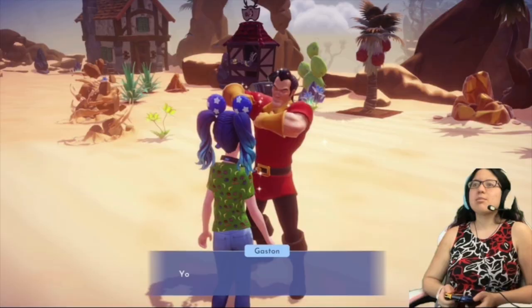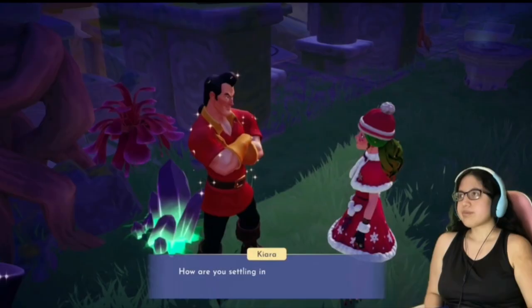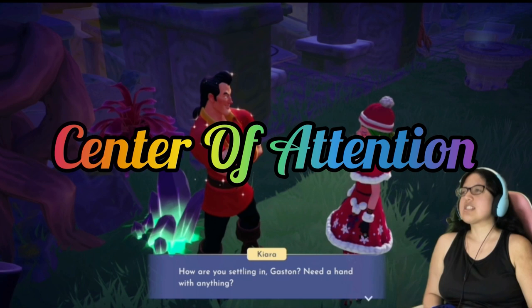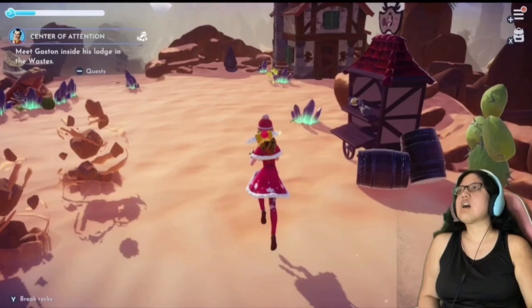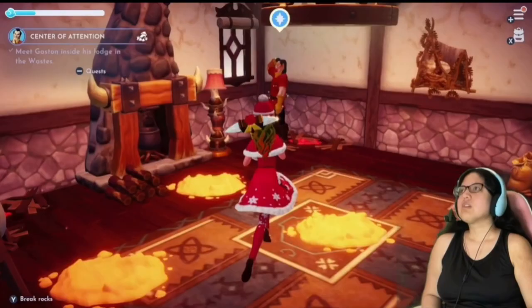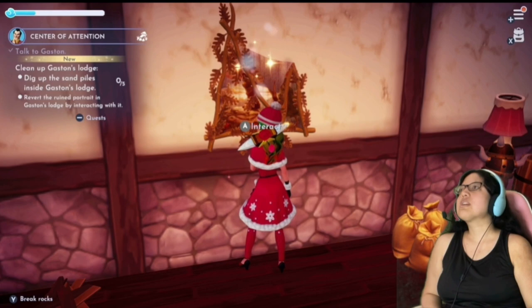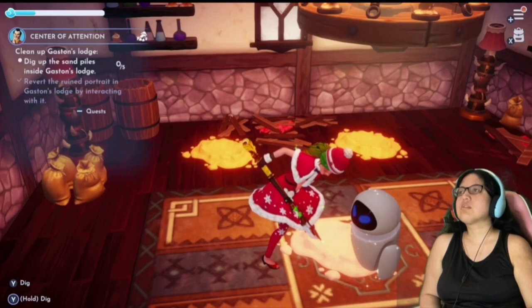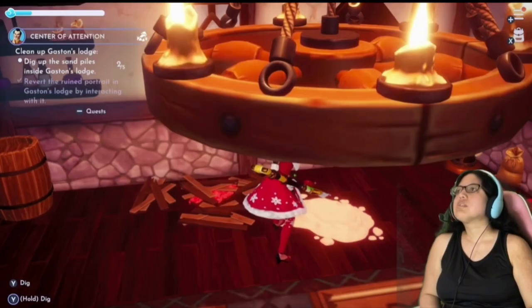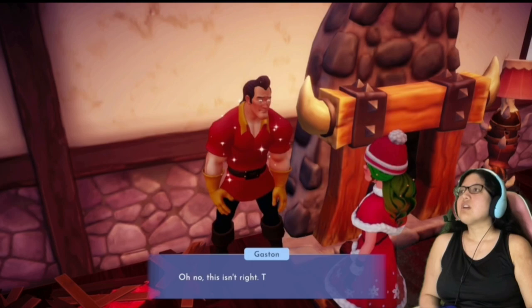To unlock the next quest, Gaston must be at level 2. You must progress further with Remy and Rapunzel's quests, and the Grove has to be unlocked. Talk to him to start the quest: Center of Attention. Enter the lodge in the Wastes and talk to Gaston. Interact with the portrait on the wall. Dig up the five piles of sand. Talk to Gaston. Collect an Alexandrite, Jade, and Spinal — it doesn't matter if they're shiny or not.